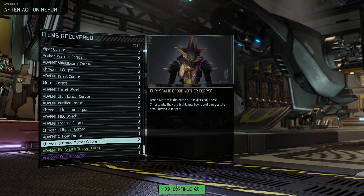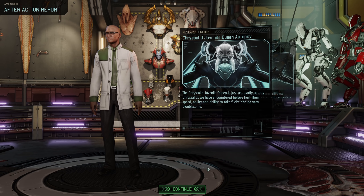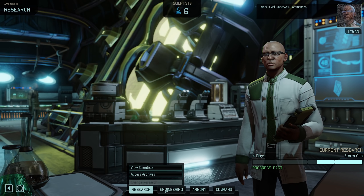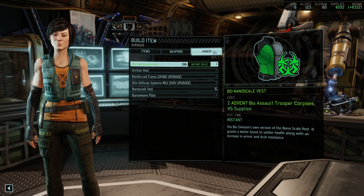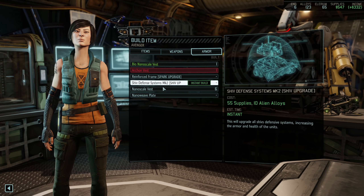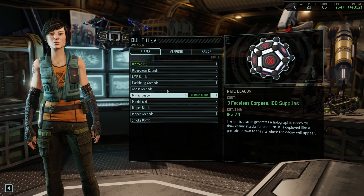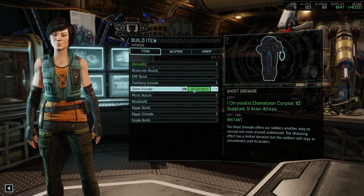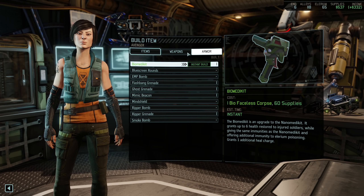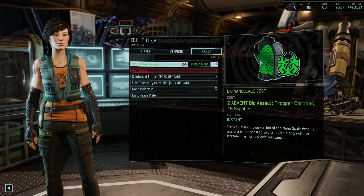Here's all our loot — nice haul, very nice haul. I wonder what we'll get from the Queen Autopsy and the Broodmother Autopsy. First let's make the Vest — that's the most exciting part. Archon Vest — it will cost me 45 supplies, which is fine. Done, got one. I still need a lot of upgrades, but we'll get them. I could also make that Ghost Grenade because I never actually made one — it doesn't take much, so let's grab it. I think that's that for now. I will most likely get at least one more Bio Nanoscale Vest but not yet — there's no huge rush.